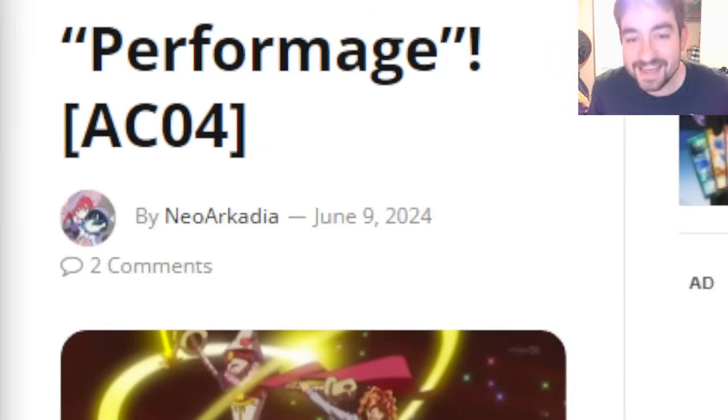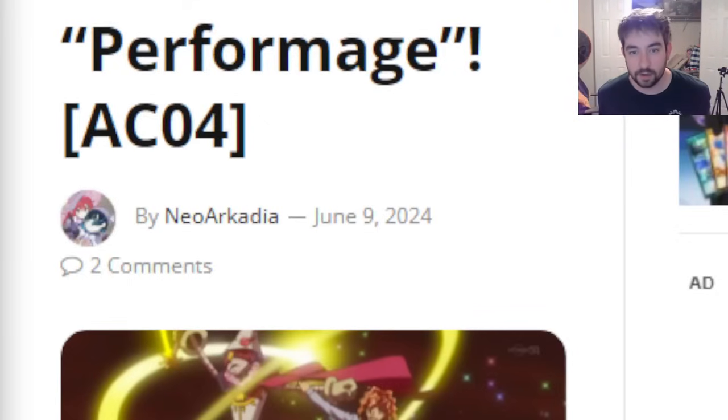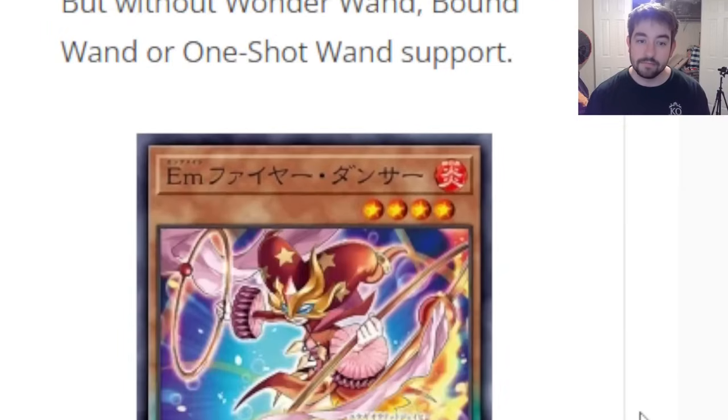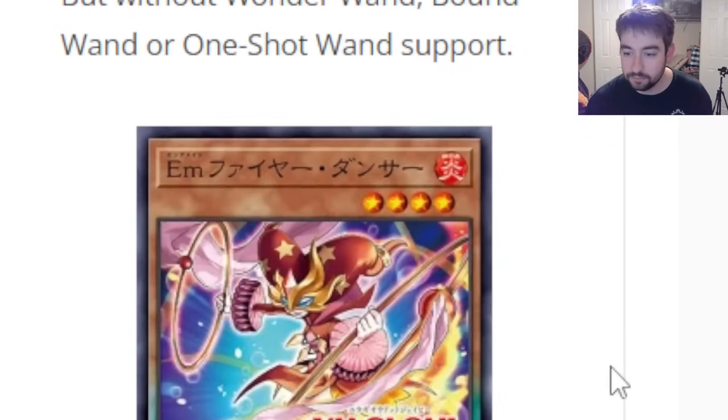Humans of the Cardboard, we are here, back with huge Animation Chronicle reveals. We have eight separate Performage slash Perform Age cards. I don't know which ones they actually fall into — I have not read any of them at all. New cards here for Animation Chronicle. That is huge. A good amount of you seem pretty hyped on this. When we already knew we were getting the new Trapeze Magician, a lot of you were really hyped on that. We'll have to see if they make it playable in modern day. You guys fill me in in the comments.